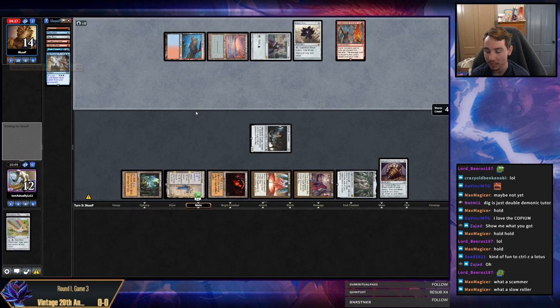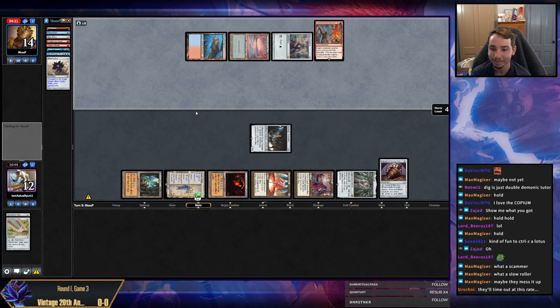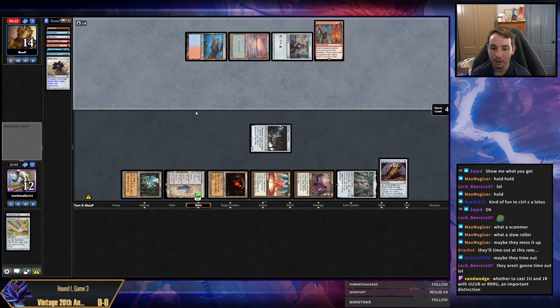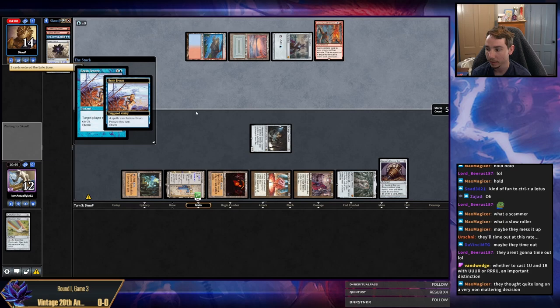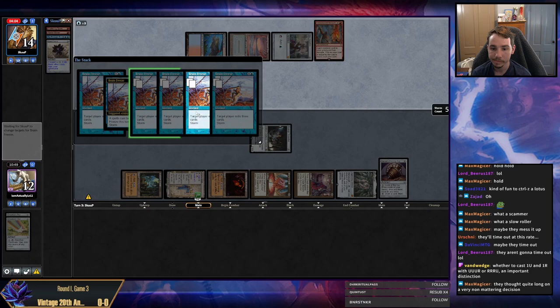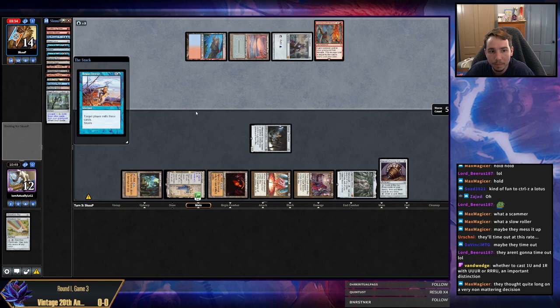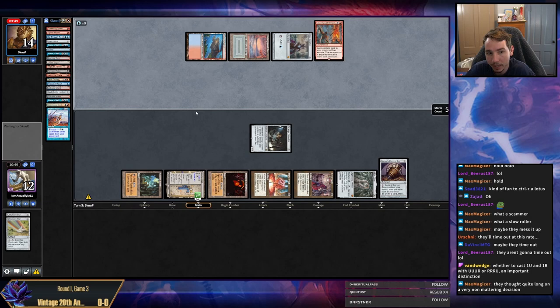We were just one turn too slow. We kind of needed to play Saga on turn one — it was the key here. We played Saga on turn two and it ended up being one turn too slow. Not much we could really do differently in this game. We didn't have access to other plans very well. I don't like boarding in more graveyard hate. I don't particularly find that quite good. I think we played the cards we were given — it wasn't a spectacular opening hand. We didn't find the things we needed, and our opponent found exactly what they needed off of a Dig Through Time.